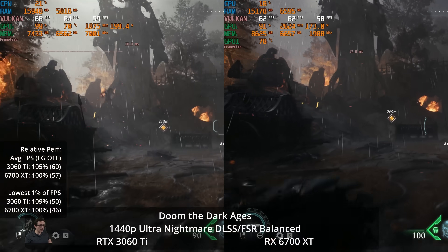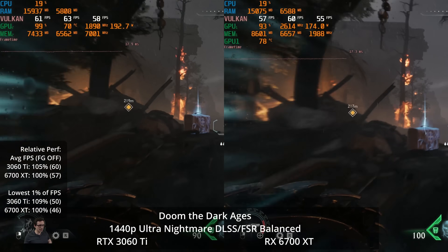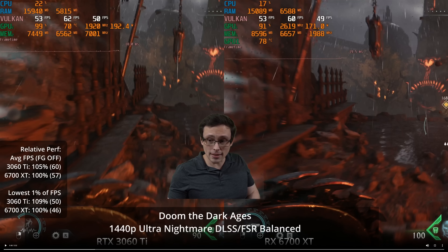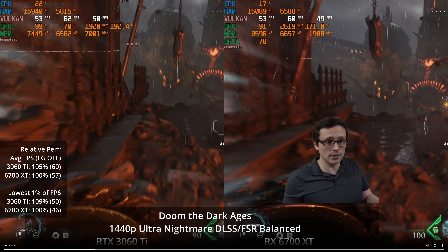If we use DLSS and FSR upscaling, we're now hitting around 60 FPS — 60 FPS on the 3060 Ti, but 57 on the 6700 XT. It's important to note this is not an apples-to-apples test. At native resolution both were using the game's TAA, but now one GPU is using DLSS balanced and the other FSR balanced. These upscalers render at a lower internal resolution and try to output an image that looks native, but they do this differently.